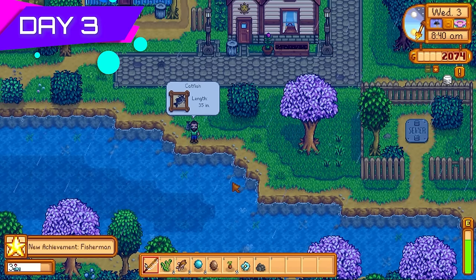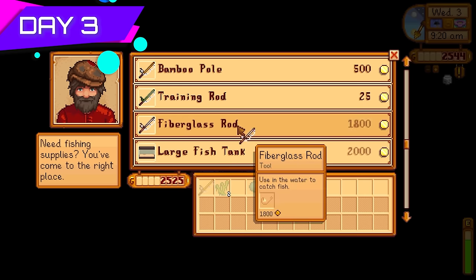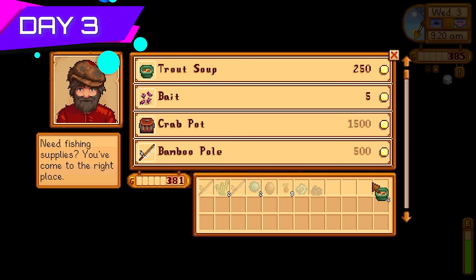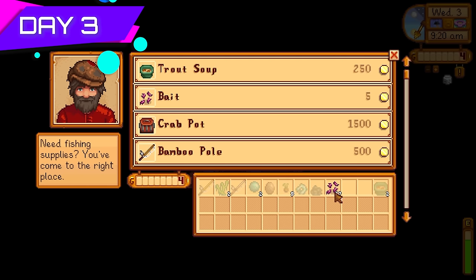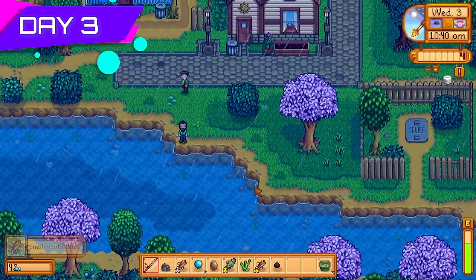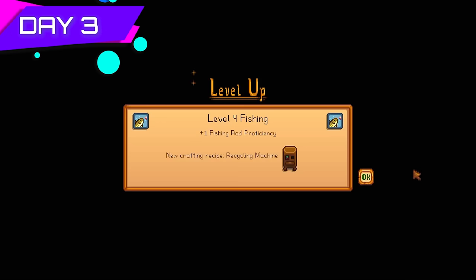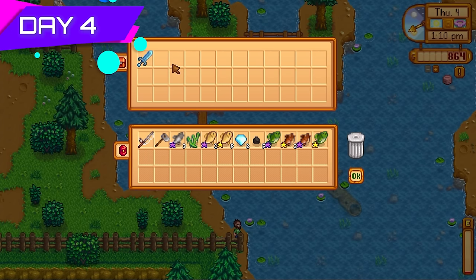Day three was a rainy day — spent all day fishing again. The more catfish I got the better, because catfish sell for really nice money. I bought the fiberglass rod off Willy and some trout soup to increase the odds of catching catfish, since they can be quite troublesome. I also got some really nice stuff in the treasure chests such as coal and minerals. At the end of the day I hit level five fishing and went with the Fisher perk — fish worth 25% more. That was a no-brainer.